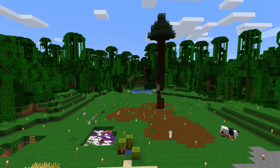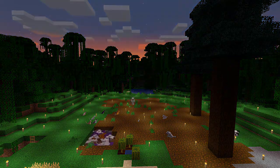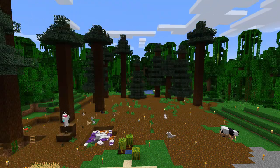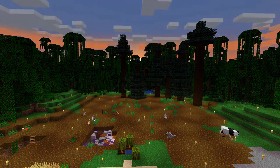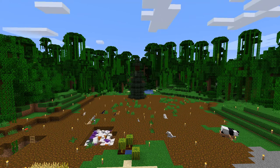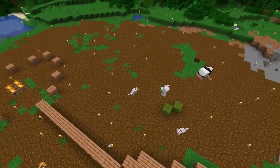Before I could even start building, I had to prepare the ground. I'd already flattened it, but I wanted podsol and I didn't have silk touch. The only way of doing this was to grow it by creating all these giant spruce trees. Then I just laid out where my central path and campsite wanted to go.